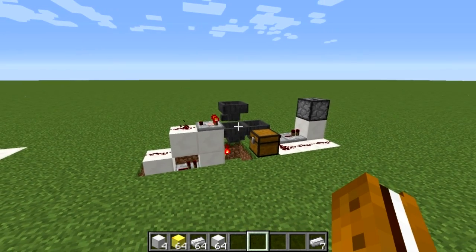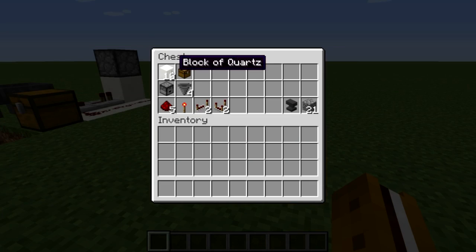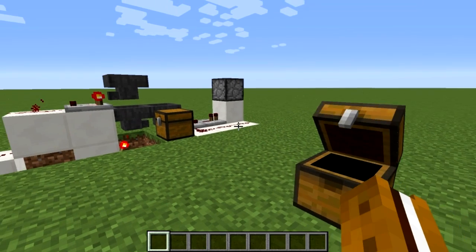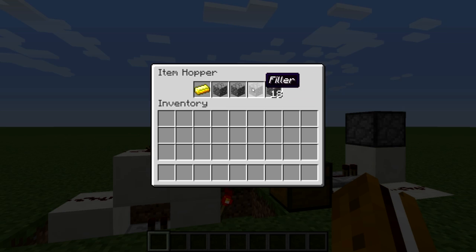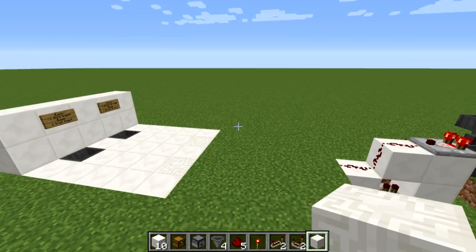Let's go over the shopping list of what you're going to need. You'll need about 10 building blocks, one chest, one dropper, four hoppers, five redstone, one redstone torch, two repeaters, two comparators, and you will need an anvil handy so you can rename some filler blocks, because you'll need to toss some custom-named blocks into your hopper later on.